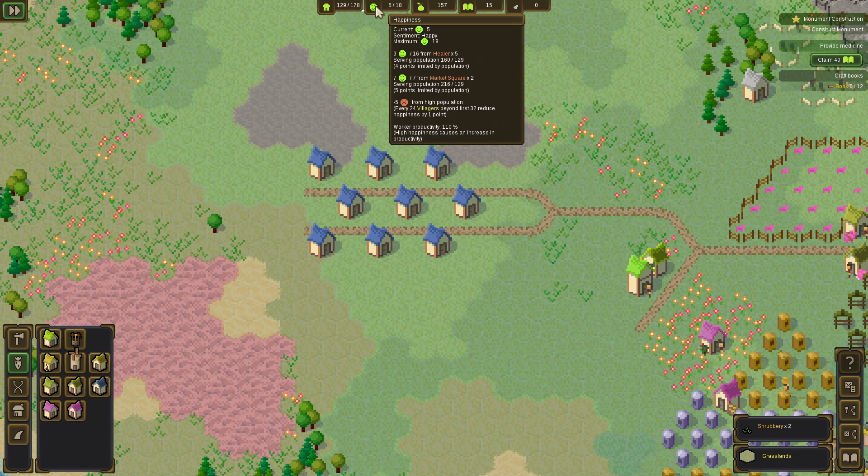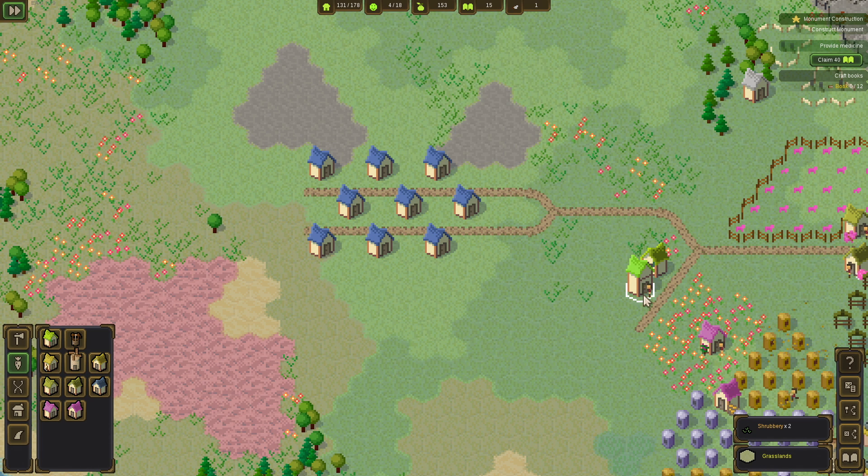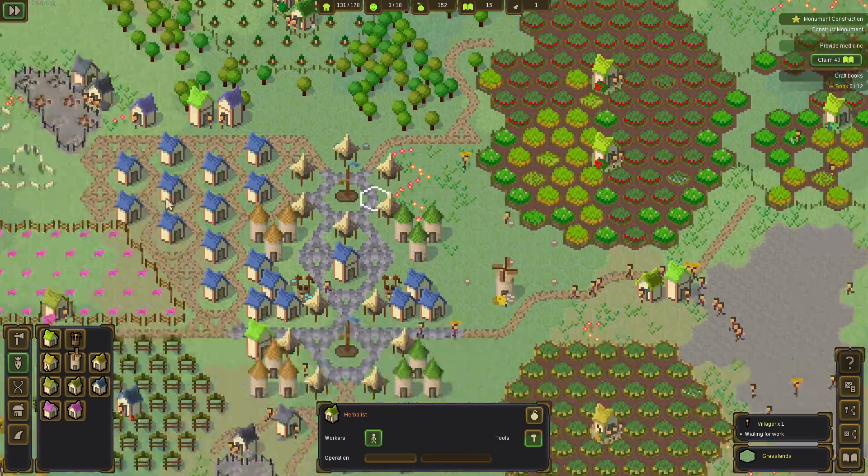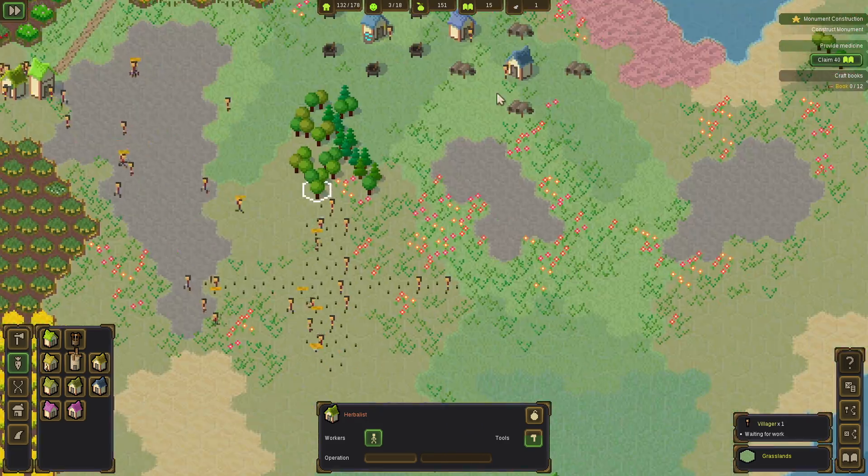Minus five happiness from high population — every 25 villagers beyond the first 32 reduces happiness by one. Well, all we can do is provide healing for them all so that they are not unhappy anymore.